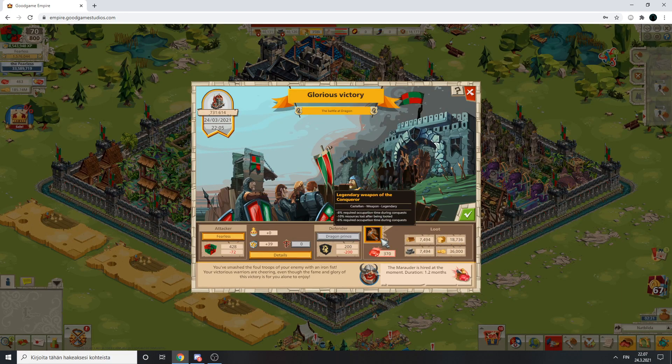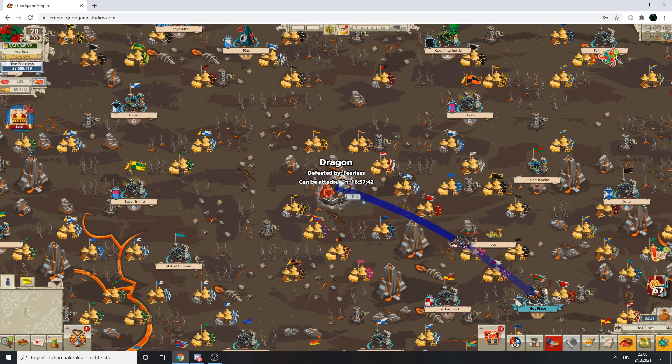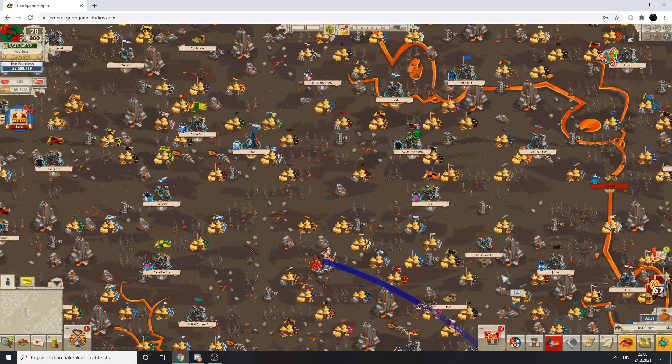Nice amount of rubies. This is a really good way to get rubies - by attacking these dragons. That is the way I get free extra waves really easily.